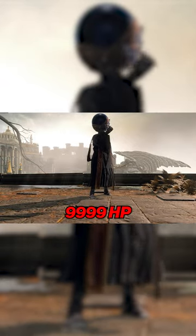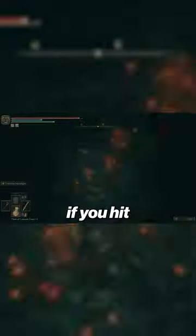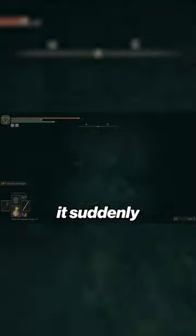This had 9,999 HP. Illusory walls — they're not a new thing in FromSoftware games, but they always feel really good to find. Elden Ring has a few of these walls scattered around, but one that was taking the internet by storm was this one. If you hit this wall about 50 times, it suddenly was an illusory one.